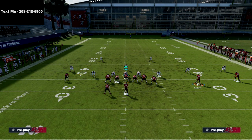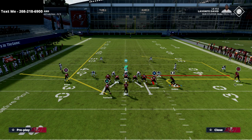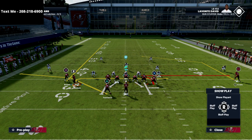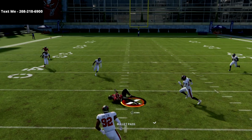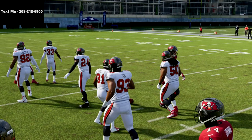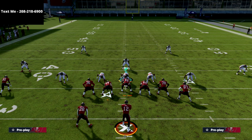Just to wrap this video up — if you want to leave the circle receiver on his route and run a fade, you can. That circle receiver was not one of the best post routes last year, but it's actually going to become one of the better post routes this year. This is a great concept from U-Trips. If you want my free offenses and defenses sent to your cell phone every week, text the word 'madden' to 208-218-6900. Thanks for watching — I look forward to streaming some Madden 22 content for you later this evening.